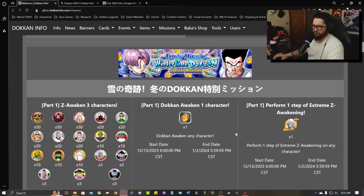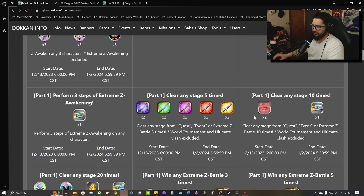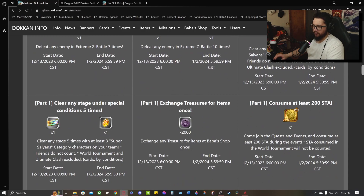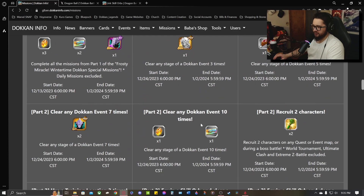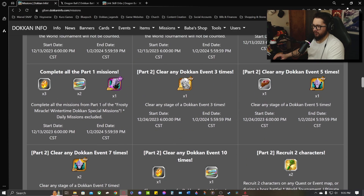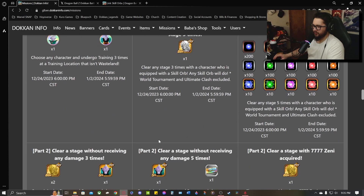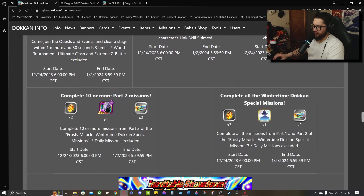Let's take a look at how many tickets we're supposed to get from all these missions including Part 1. Counting through Part 1 that gives us 9. Then counting through Part 2 we get 8. So that's 9 plus 8 equals 17 total.